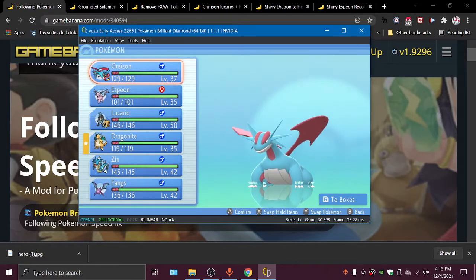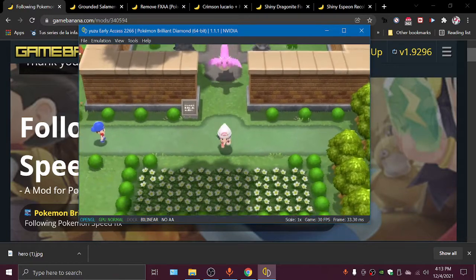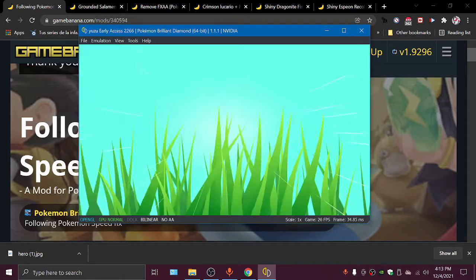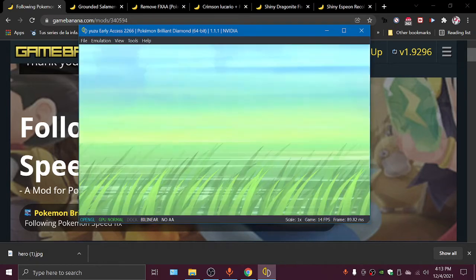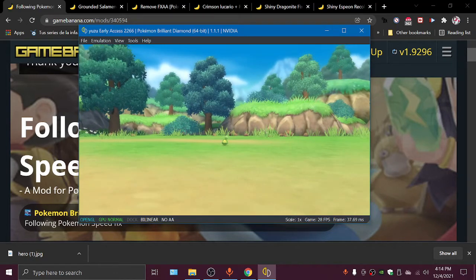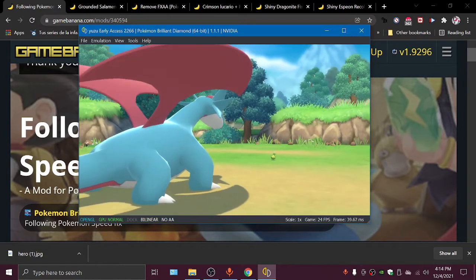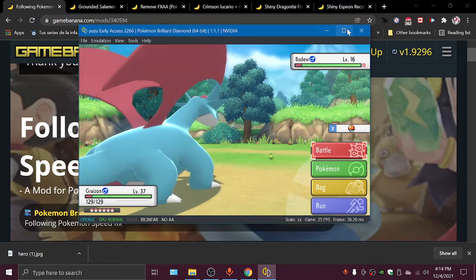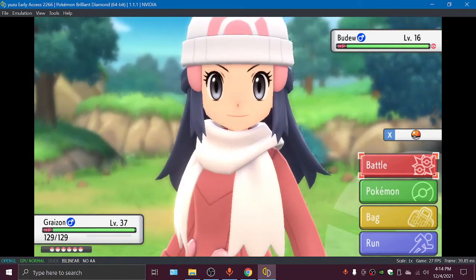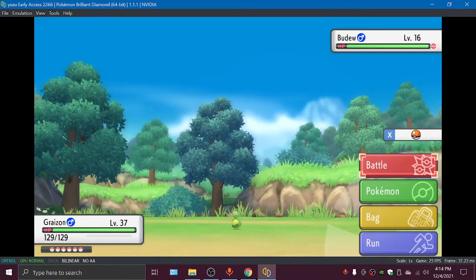Now I'm gonna show you Grounded Salamence. This means that instead of being idle and flying — which is his animation when he battles — instead he's going to battle while being on the ground. Instead of having a gliding animation, now he has a grounded animation.